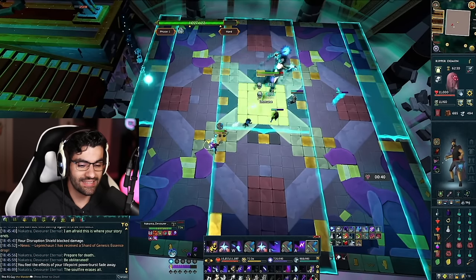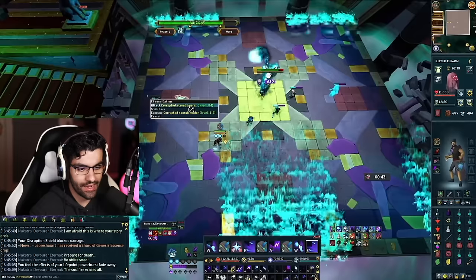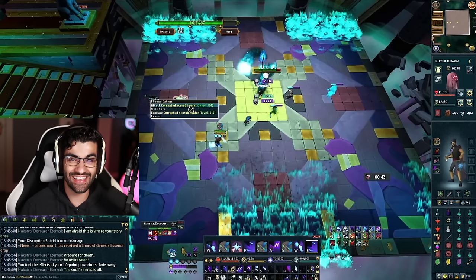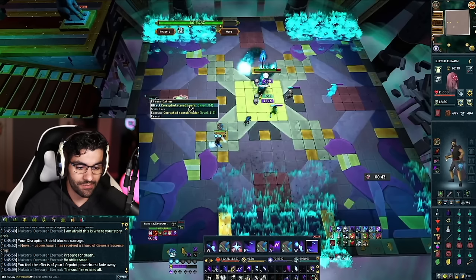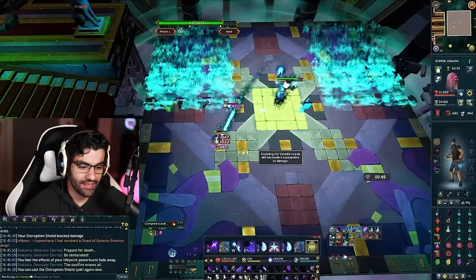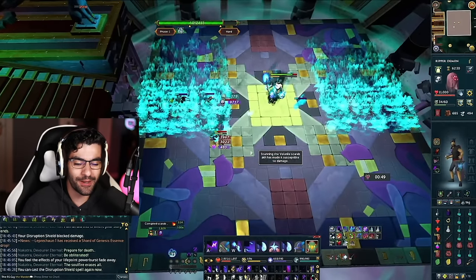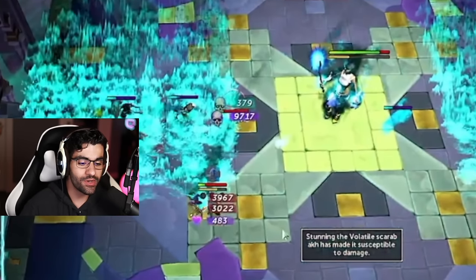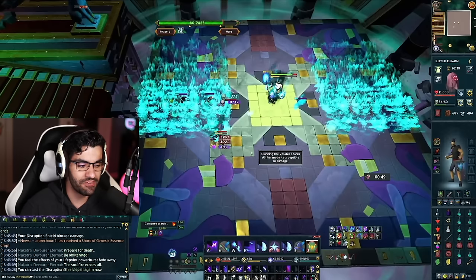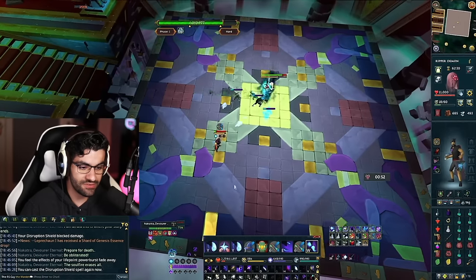After that mechanic, Nakatra goes back to the first mechanic — we're already in the right spot so we dodge it, then we hit a brand new mechanic. We get the same area mechanics as before, but this time two scarabs also spawn: a corrupted scarab healer and a volatile scarab. The trick is that scarabs need to be stunned before they take any damage. I click on the first scarab, use soul strike, then click the second and soul strike that one as well.